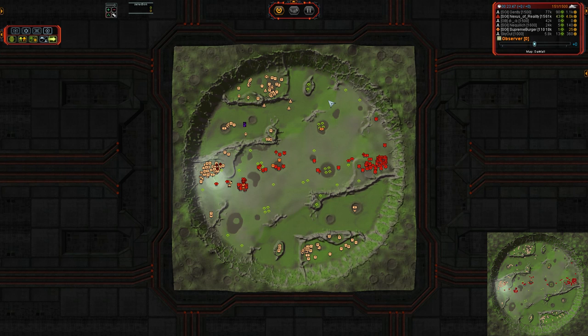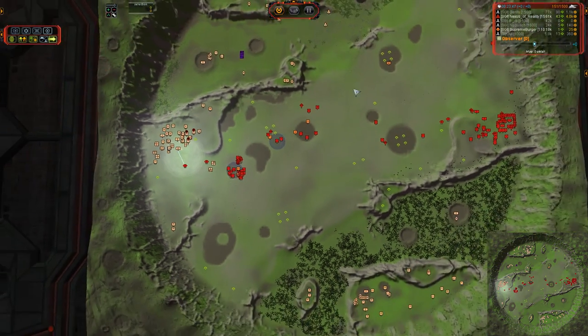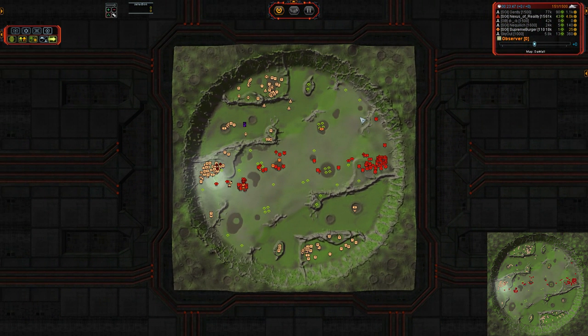Well played both teams. There were some errors made from each of these guys and some very unique play that went into that one. This map brings out the weirdest sides of people — just because the fronts are so close together, it promotes hyper-aggressive gameplay. There are a lot of really cool games floating around on this map. The name is Darkfall once again and it is a dang good one.